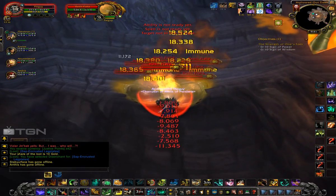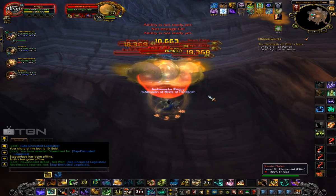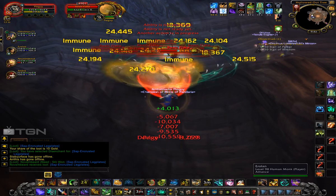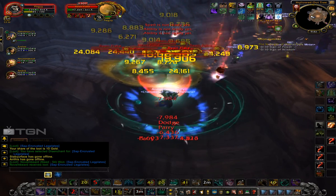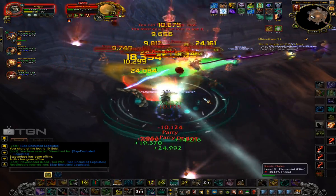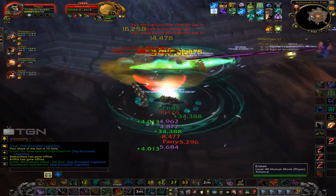Here's what an AoE pull looks like. You start out with your Dizzying Haze and your Breath of Fire. These are immune to my glyph's disorient with Breath of Fire, but no big deal — I can still stun them. Spinning Crane Kick: keep your Shuffle up as much as you can. This is a good place to use your Rushing Jade Wind if you're using that.